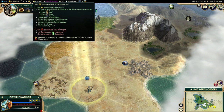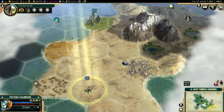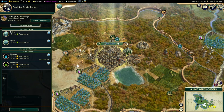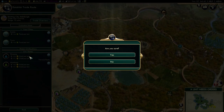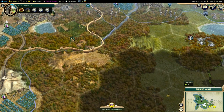We're getting quite a lot of unhappiness from population now. This is the point where I have to start thinking about building Colosseums to generate additional happiness. We've got a caravan — the previous route was to Florence, and that was working fine, so we'll carry on with that route. We'll eventually build another and send it off to Mombasa.